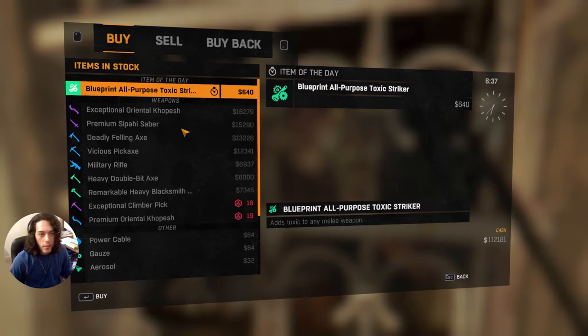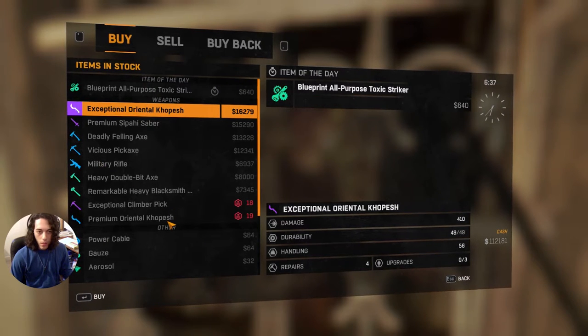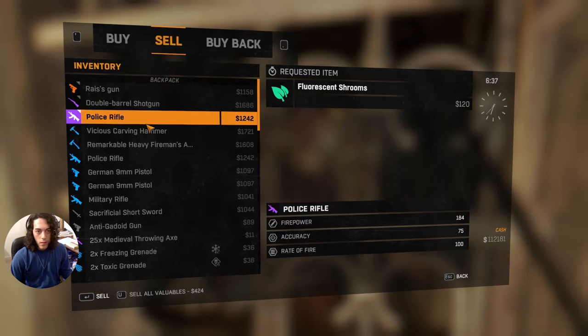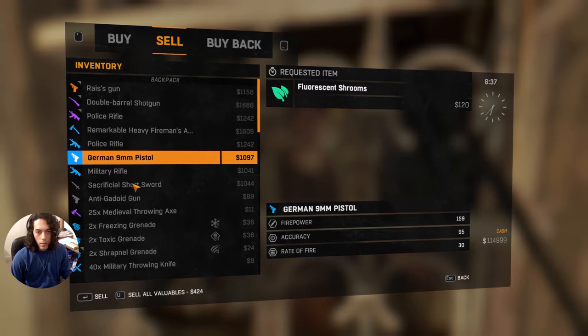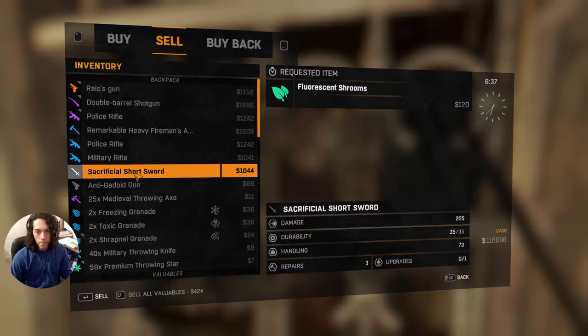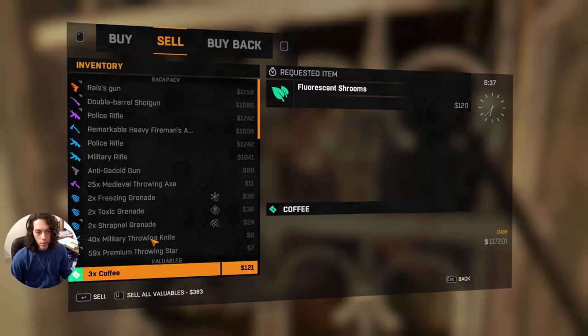What do you have for sale? Do you have a katana? Whoa, this is very expensive. I want a katana — I don't want this crap. Let's sell some stuff. Sell this hammer — whatever, sell it. And then the pistol — since I have Rice's gun, I'll just sell the pistol. Sell this and those.